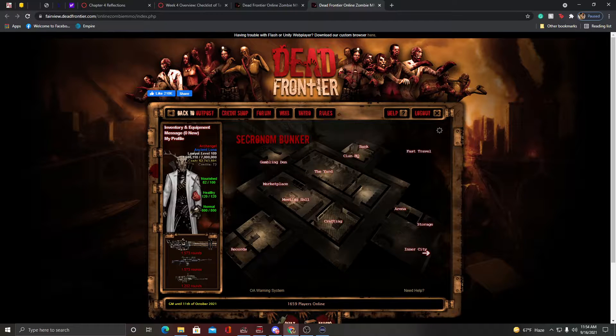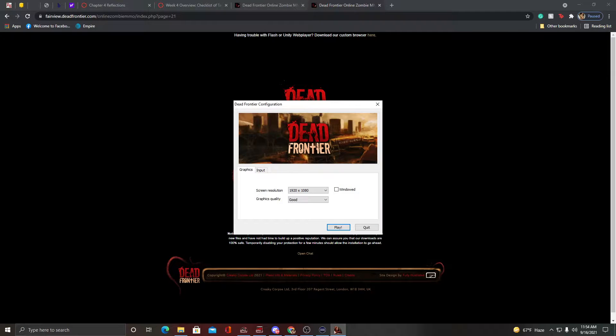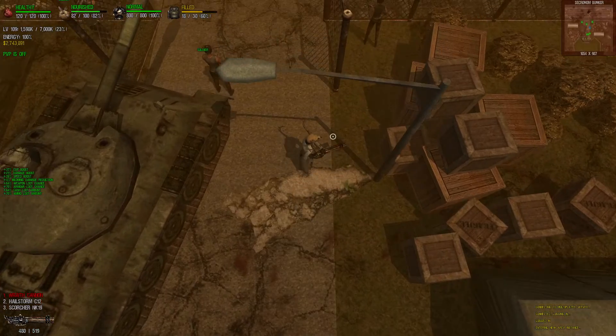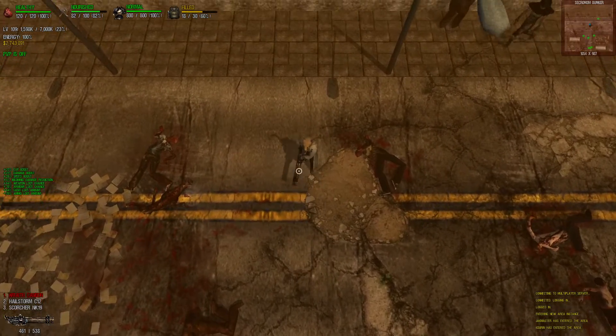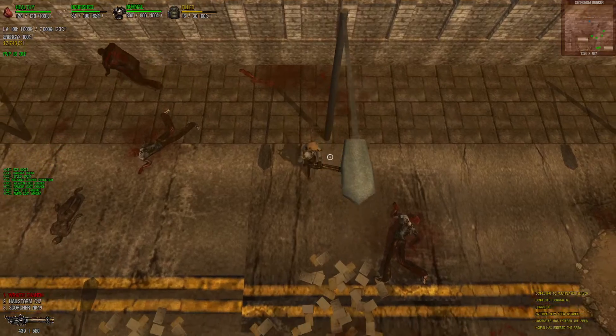Alright, so today I'm going to show you how the Windigo skull looks in the inner city. Let's take a look. So it looks like a reindeer slash human skull. The antlers, I guess is how you call them, looks way longer than they seem like in the profile page, so that's nice.